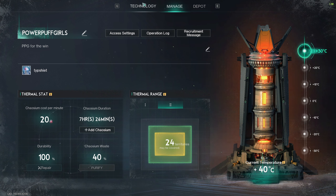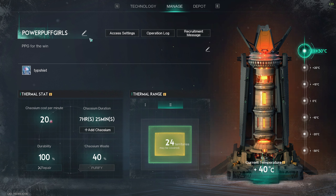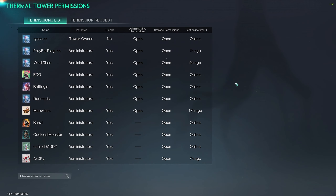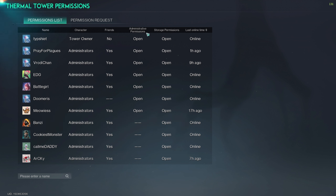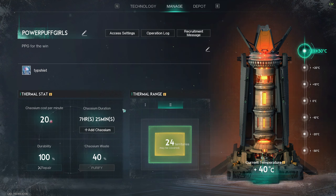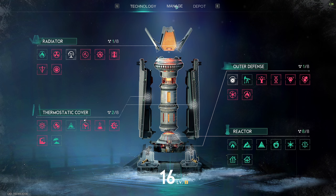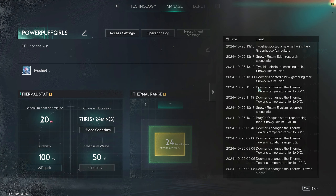In the manage tab, you can give permissions to other people. If you click access settings and you are the owner who built the tower, you'll be able to give permissions to other players. There's storage permissions and administrative permissions — just click on a player name and tick storage permissions. To add a player, they need to go close to the Thermal Tower and click request permissions. In the operation log, you can see what people are doing and what they're upgrading.